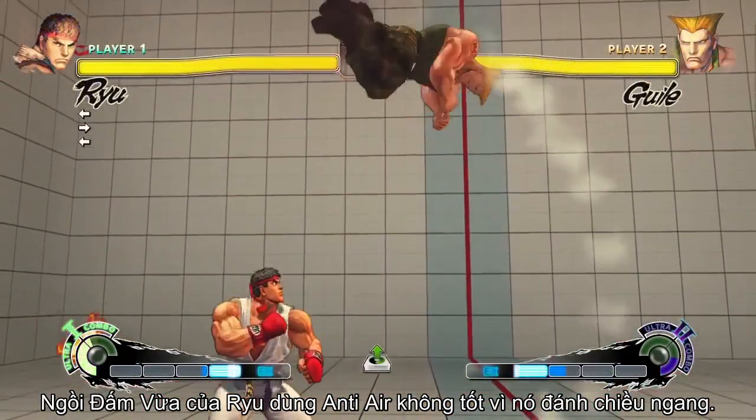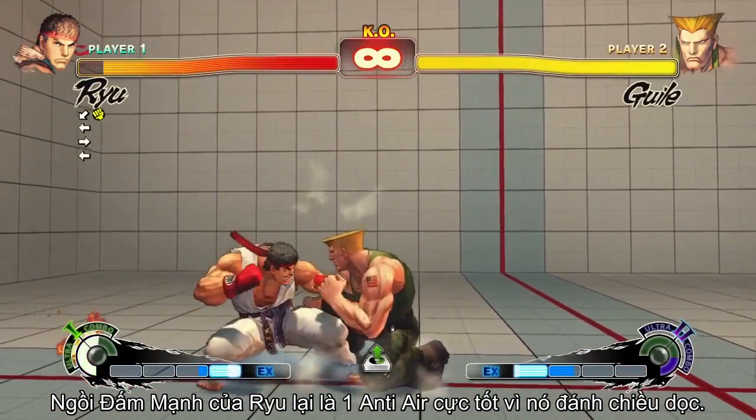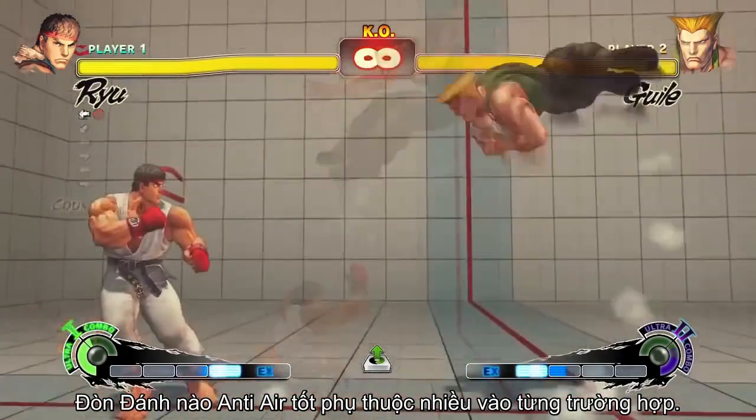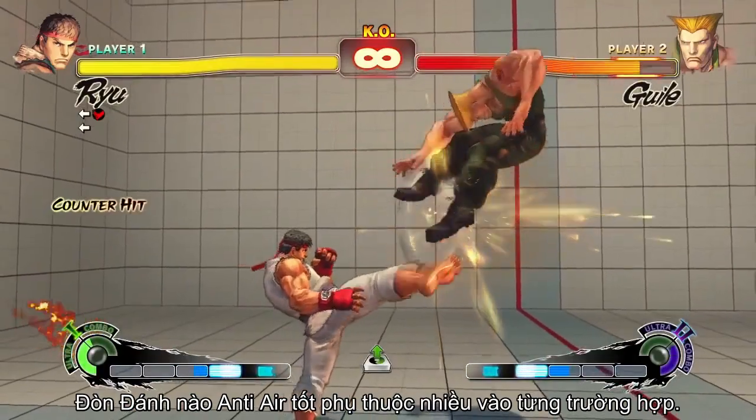Ryu's crouching medium punch is a poor anti-air, as it hits horizontally and not vertically. His crouching hard punch, however, is excellent due to its vertical range. Which attack is best suited as an anti-air will vary based on the situation.